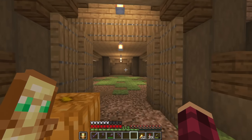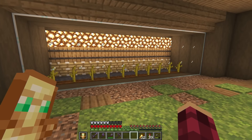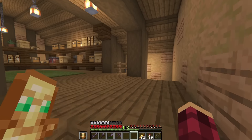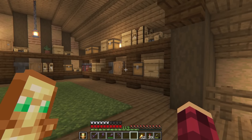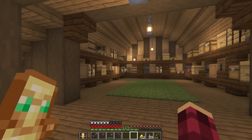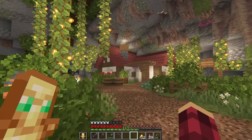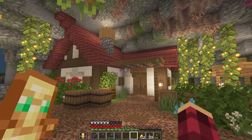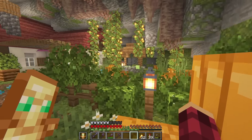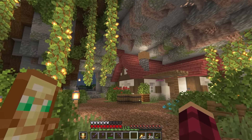That brings us back to the starter house. Before we head over to the trading hall, let's take a quick look at this custom amethyst geode cave. We've got a little cave here with some calcite, a bunch of amethyst, a little bit of scaffolding around the edge with some fences to look like a ladder so you can climb up. We've got some crystals in the ceiling and just a few little details to make it fit the environment. It's a cool little feature and a nice change of colour in the very green cave.